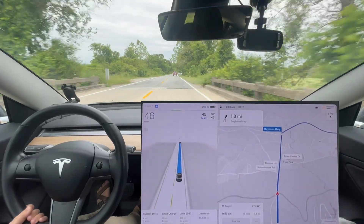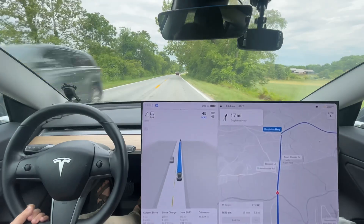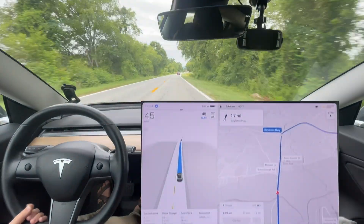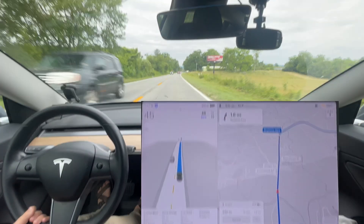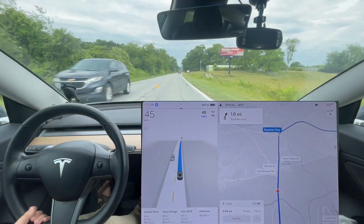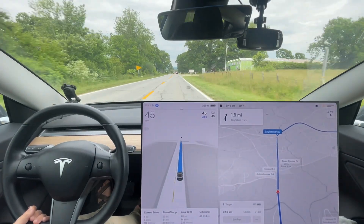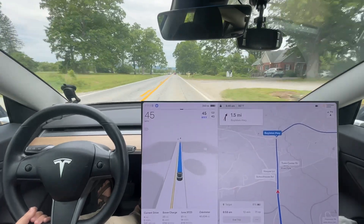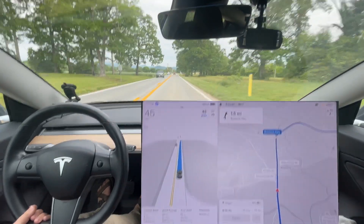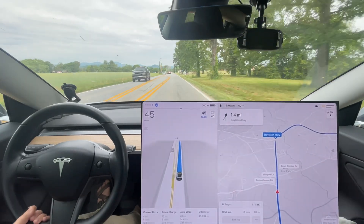So what I notice right here is it decelerates way too quickly — from 55 to 45 it just feels like it's jamming on the brakes. This is one spot where I don't like how quickly it slows down. It needs to slow down to 50 first — cut that brake in half — and then slowly continue slowing down to 45. That's what it needs to do.